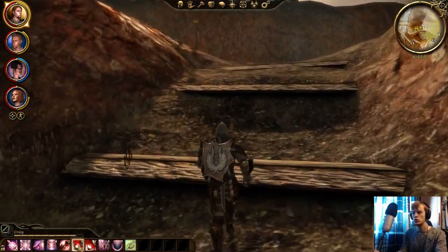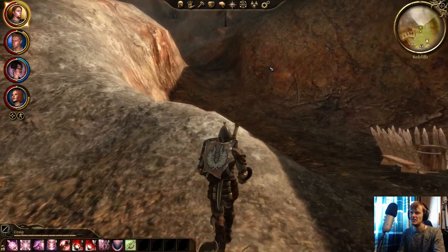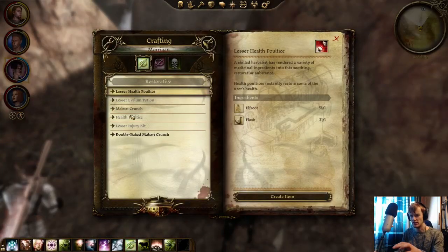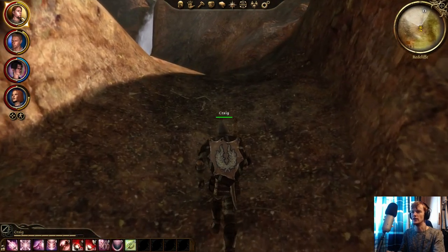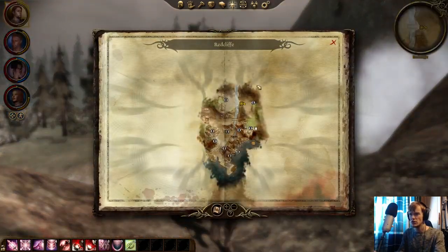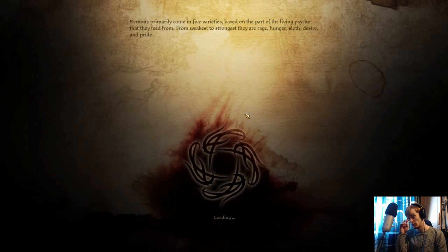We have 12 health potions and 2 lesser health potions. We might have a greater one as well, I'm not 100% sure. Do we go back? We'll quickly go to the party camp because I believe... what do we actually need to make the health potions? If we get plenty of distillation agents we can make quite a few. If my memory serves me correctly, can we just travel directly? Is that a thing we can do? We can - we don't even have to leave. I'm assuming it's just from unsafe locations you can't travel unless you leave the map directly.